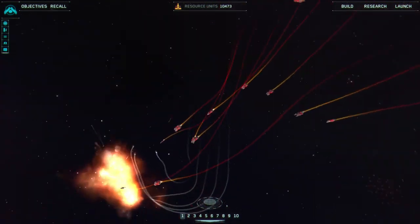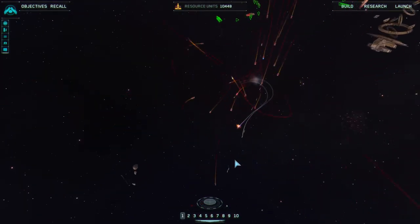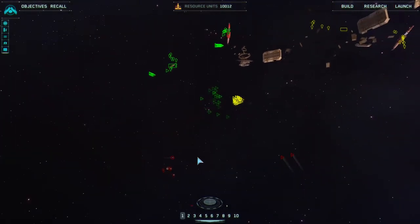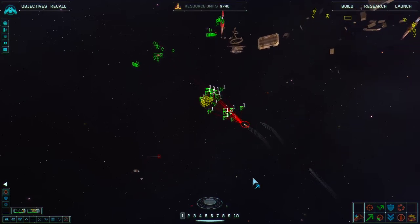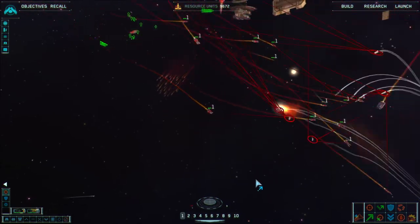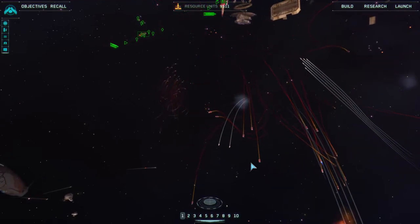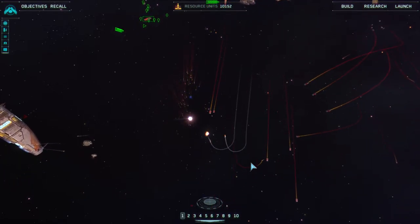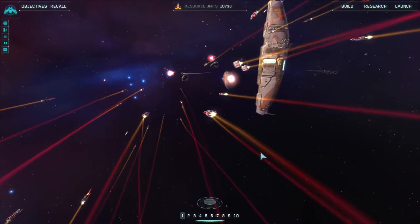Now we've pushed into their space. We have some choices as to what targets we have — you haven't engaged yet. I would recommend hitting Control and bandboxing the asteroids so your guys attack their collectors. Then I as your teammate will bandbox select the interceptors trying to reinforce the resources area. New frigates are available for construction. You're doing a great job — got a good attack going.